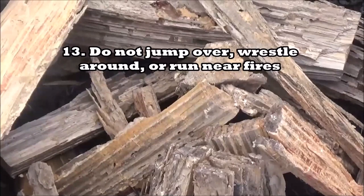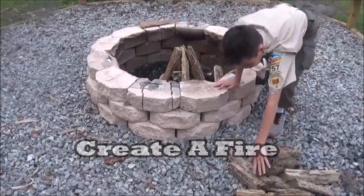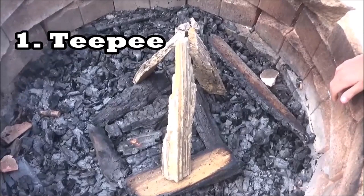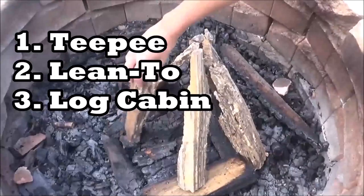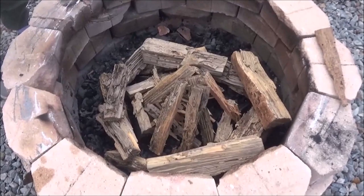In order to get the firemanchit, you have to actually create a fire, which is common sense. To do that, you need to know the different types of fires. The most commonly known is the teepee formation, but there's also a lean-to and a log cabin. For the teepee, you start by placing tinder in the middle — basically small sticks or twigs that can easily light.